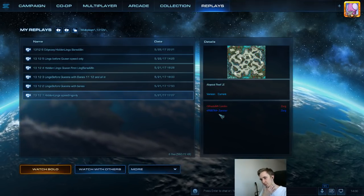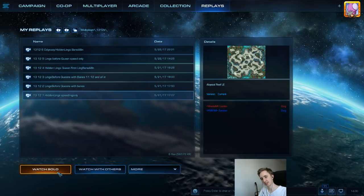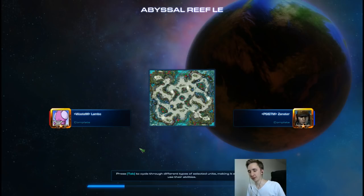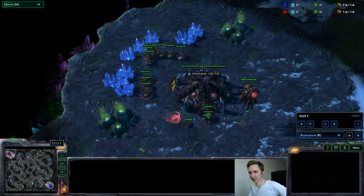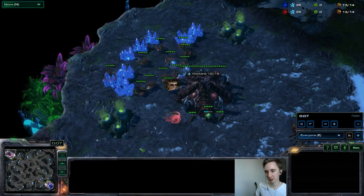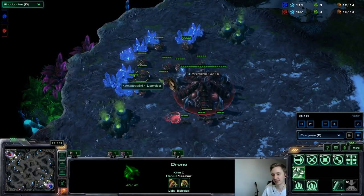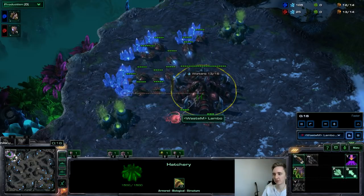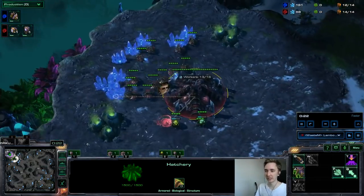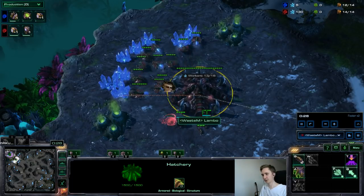Zanster was nice enough to help me by playing quite a few games against me, just throwing 13/12s at me. There are four pretty common 13/12s: two of which have zerglings before the queen — you make zerglings before you start the queen as soon as your pool finishes, trying to cancel your opponent's natural. The other two are hidden zergling variants where you hide your first couple of zerglings around the overlord.